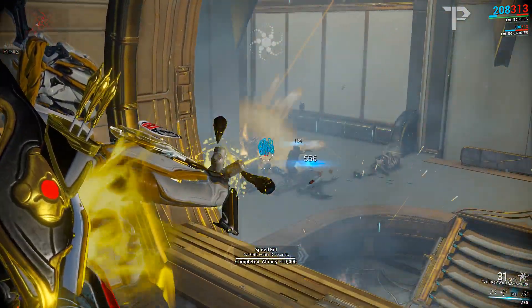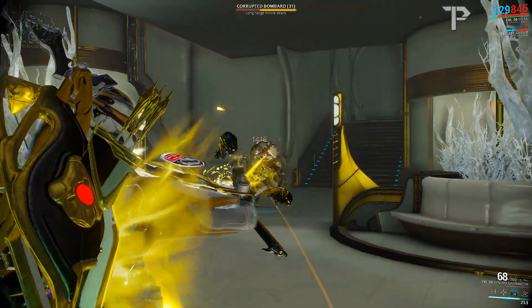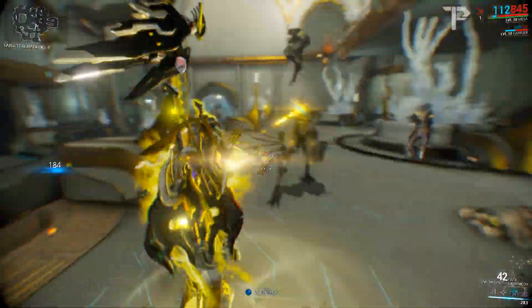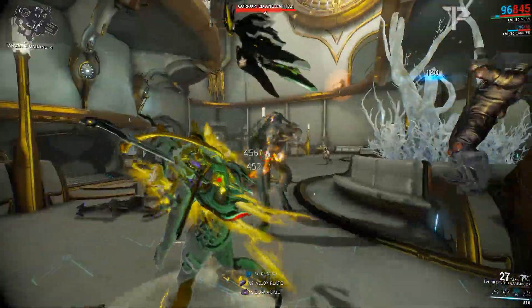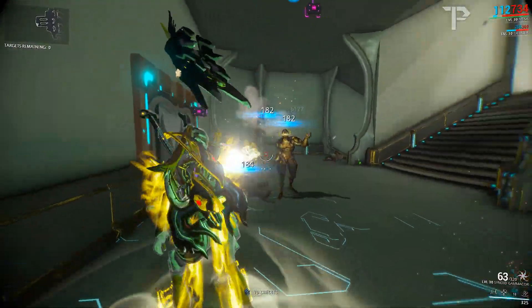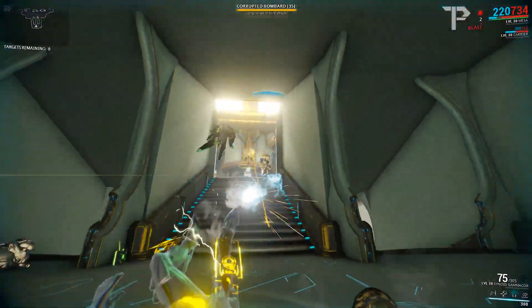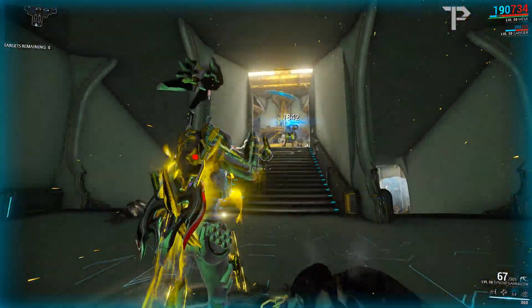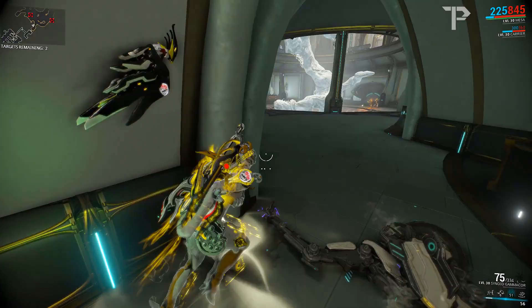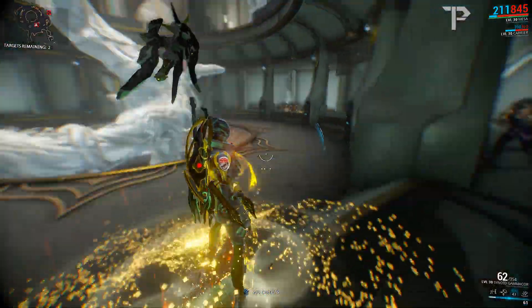Mesa having 95% damage reduction from incoming fire is amazing, not to mention the percentage of incoming fire that is reflected back on the attacker. The reflected damage numbers aren't massive, but it is extremely useful — especially if you've got four stacks of Corrosive Projection, which can alone take down enemies. The only downside to Shatter Shield is it's no good against melee attackers or infested, so Grineer, Corpus, or Void is where you use it. Eximus auras and Moa or Gunner knockdowns still hit home. The projectiles from Bombards and Napalms are reflected back to them as well, provided they make direct contact with Mesa rather than splashing off a surface beside you.